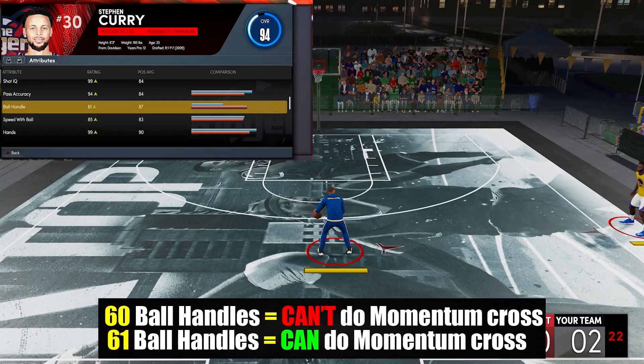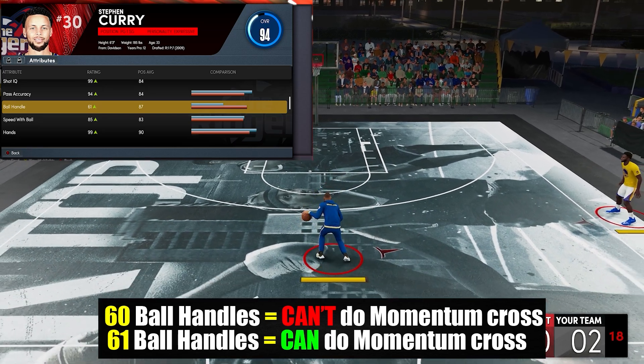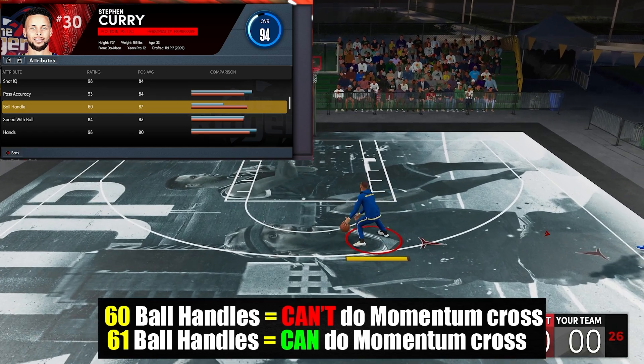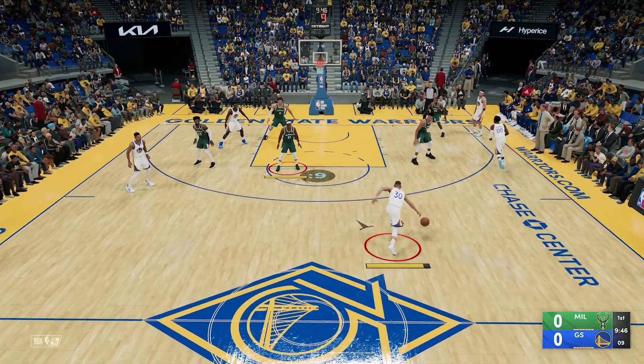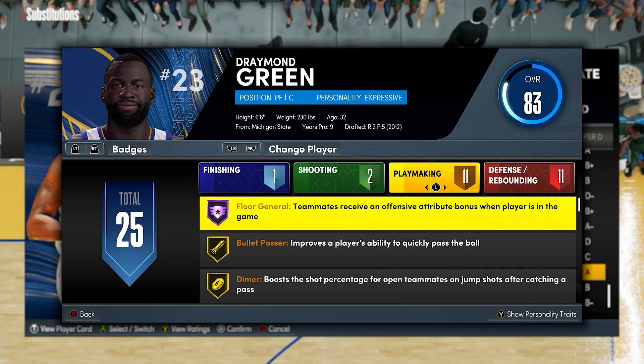Basically I used momentum crossover as a metric because I figured that if you have 60 ball handles or lower you won't be able to do it. So what I did is I set the ball handle rating of Steph on different ratings below 60 and checked what upgrades can get it past 60 for Steph to be able to do the momentum crossover.